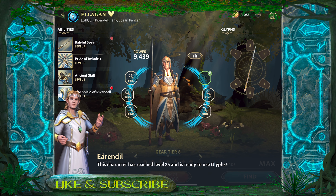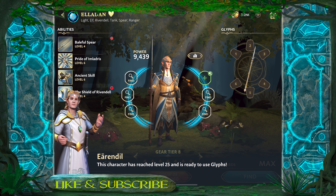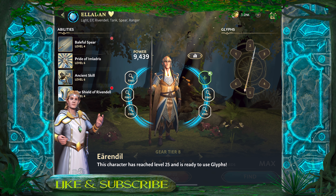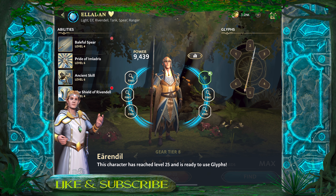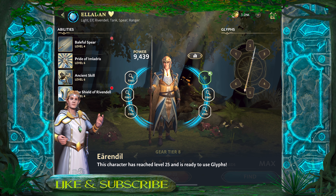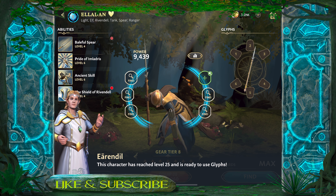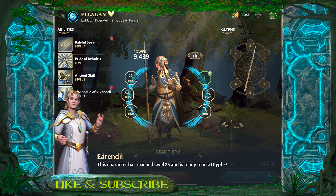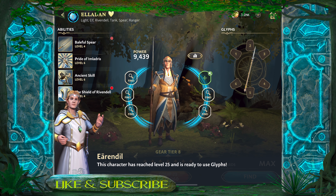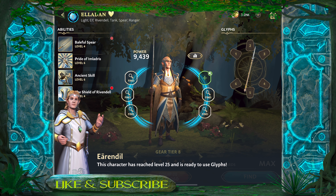Welcome back. Glyphs are finally here. Today we're going to have a good look at these things, try and put a few sets together, see what kind of results we can get, and more importantly see how much these stats are going to be boosted by the glyphs. A lot of players are going to be curious about how much speed we can add to characters and what effect that's going to have. I'll be focusing on my arena team, which is the Rivendell team.